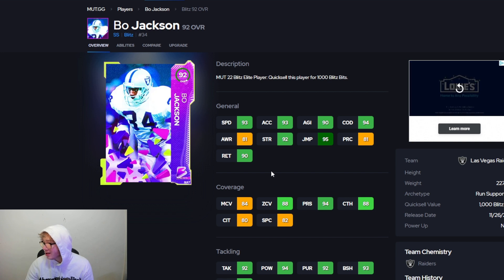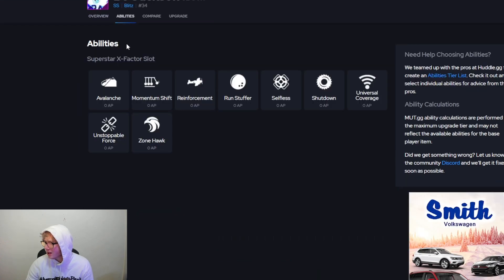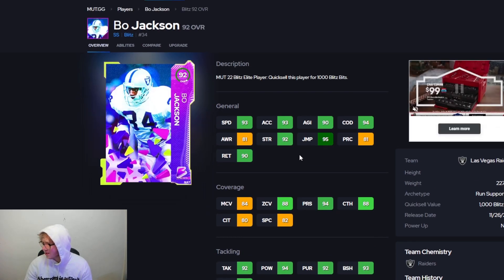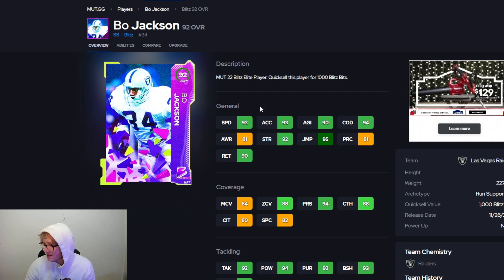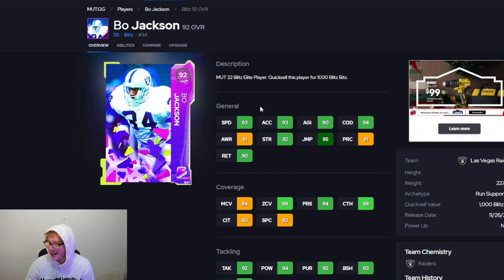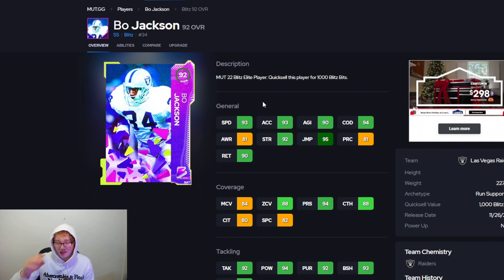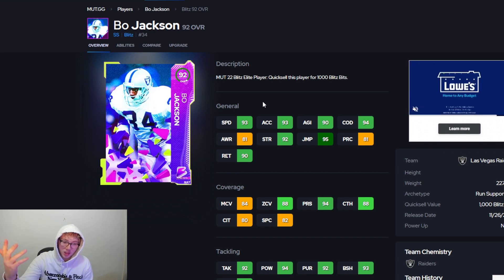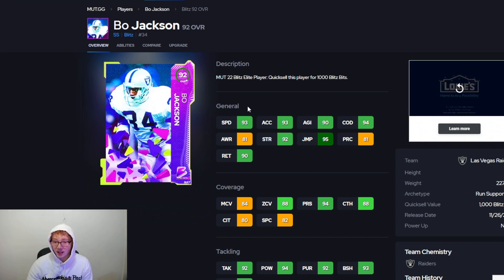You can also use the Bo Jackson card — I'm pretty sure he comes with predetermined abilities, like Acrobat, Enforcer, and something else, though it doesn't explicitly say. The card is six foot one, so it's kind of meh. But that's the method to get your free Blitz Bits so you can get that power-up pass for free to put in Jalen Hurts.